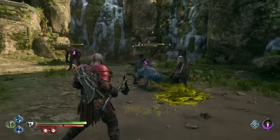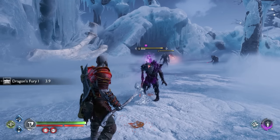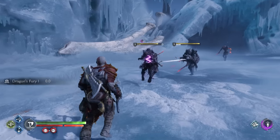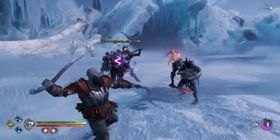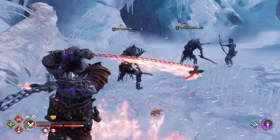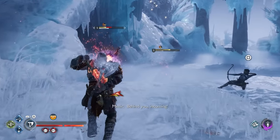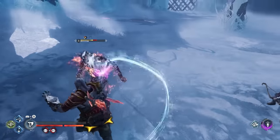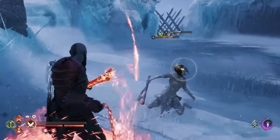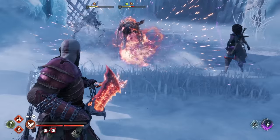Hex is the next elemental effect you'll be able to leverage once you head to Vanaheim with Freya. Like Sonic, hex is applied by your companion's arrows. Once built up, the hex state lasts 20 seconds, and it can amplify and propagate other elements including frost, burn, poison, and shock. If you build up one of these statuses first and then build up the hex state, as soon as the hex icon is filled, an explosion will occur. The explosion deals a chunk of damage to the targeted enemy as well as a smaller amount to nearby enemies, and also transfers some of the status buildup to those enemies. For example, if you have an enemy burning and then apply hex, the explosion will deal some burn damage to nearby enemies.